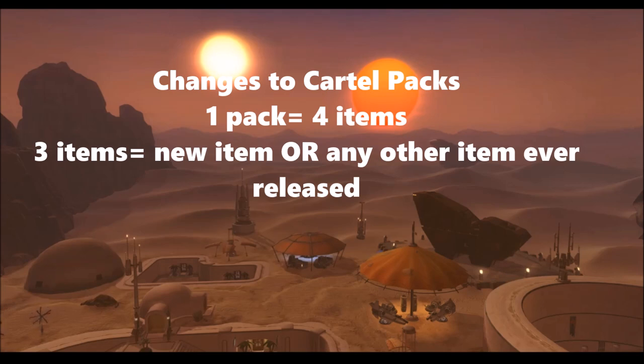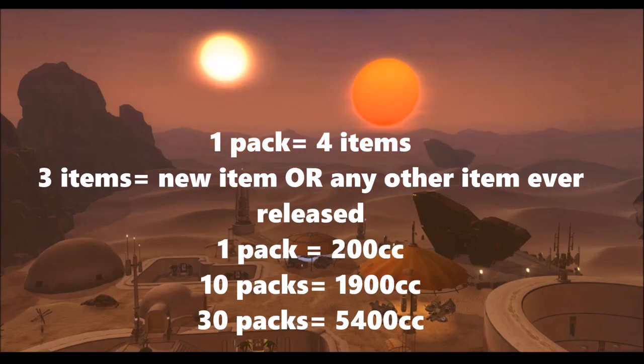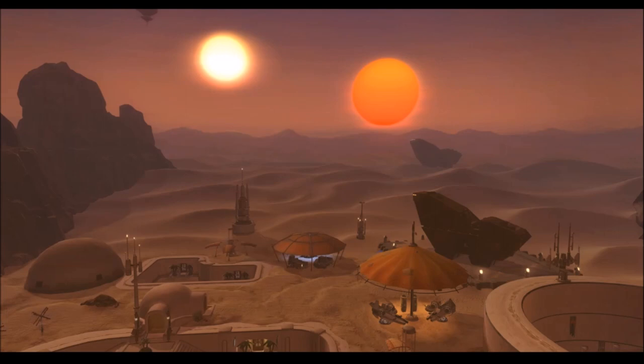Another big change to the pack is the pricing. An individual pack will cost 200 cartel coins, which is about the normal price. But they're also going to sell it in a 10-pack super crate for 1,900 cartel coins, and a 30-pack hyper crate for 5,400 cartel coins. That's actually gone down in price, because normally hyper crates only have 26 packs and cost anywhere from 5,800 to 7,000 cartel coins. So here you're getting 30 packs for 5,400, and it's great that hyper crates are back up to 30 packs.